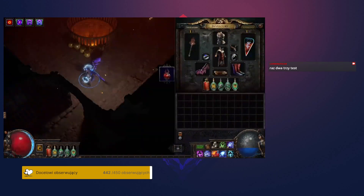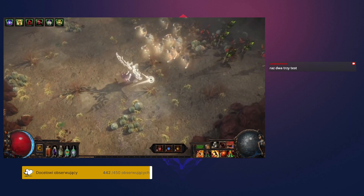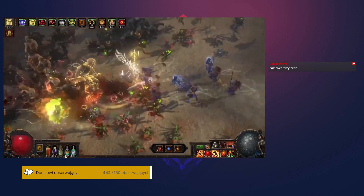You start with a single slot to equip a Stalker Sentinel. But as you play through the League, you can eventually unlock two more Sentinel slots, so that you can have one Sentinel of each class equipped at a time. Each class of Sentinel can deploy only once per area that you play.